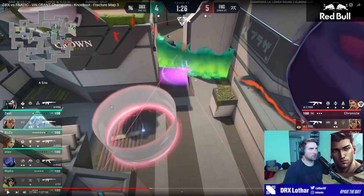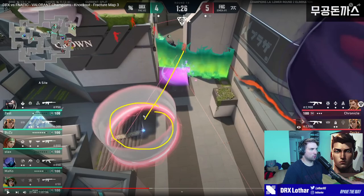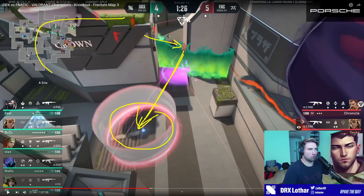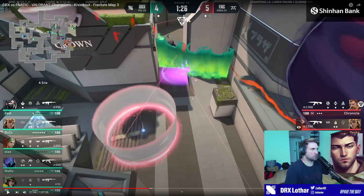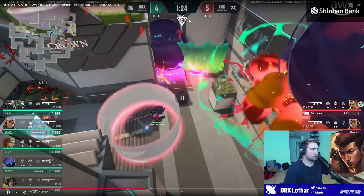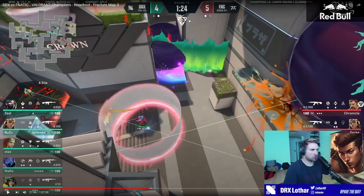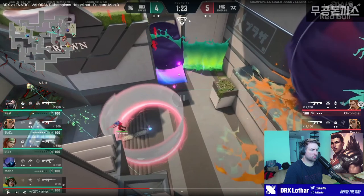Essentially what they do is they supplement the Cypher cage with the Omen TP. So you have Omen TP, and then a skyflash — I think over wall? Because I would flash the Omen, so it has to be flashing over here. Let me pay attention — where is the skyflash landing? So the skyflash just goes in a straight line through the cage and pops like this.